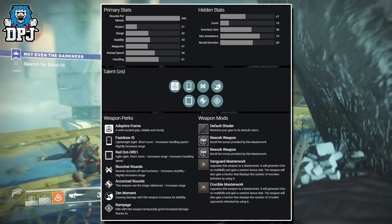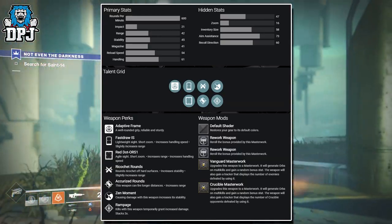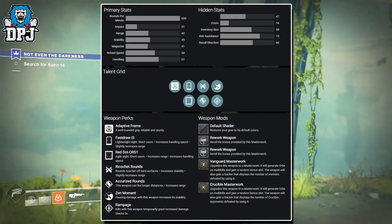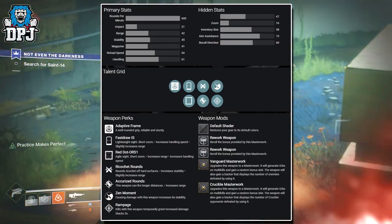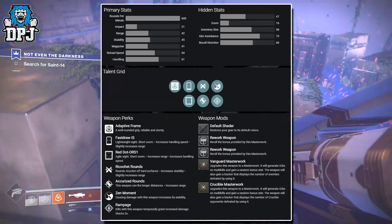Red Dart ORS1 is an agile sight with short zoom that increases range and handling speed. For barrel perks, Ricochet Rounds — rounds ricochet off hard surfaces, increases stability, and slightly increases range. Accurize Rounds — this weapon can fire longer distances, increases range.